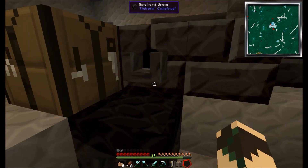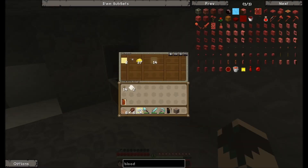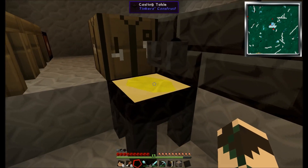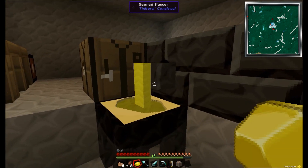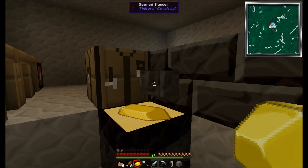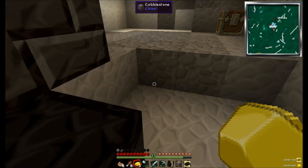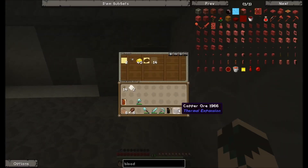We've got gold in here — that's what we've done to make our ingot casts. I'll quickly make some more gold ingots because I think we've got some left in there. These casts are simply made just by putting gold in your smeltery, so it's nothing that hard really. There we go.